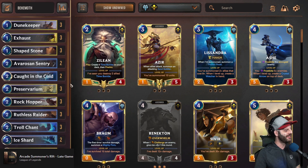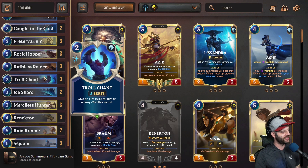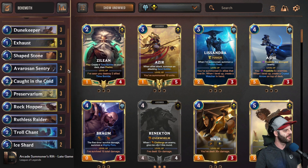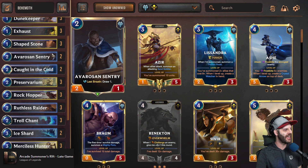Troll Chant is probably the best combat trick in the game — what I'd call an instant spell in Magic the Gathering, cast in response to a combat phase that changes the outcome after blockers are assigned. It can make two trades better or make one trade very favorable. When we have all these vulnerable units, sometimes it's really great to have an Avaros and Sentry to pull a unit away and draw you another card. I have this for cycle because sometimes it just feels bad not to hit a Renekton or a Sejuani.